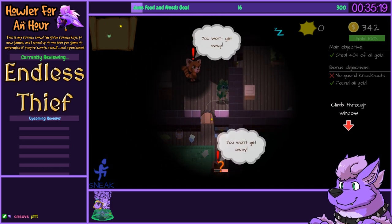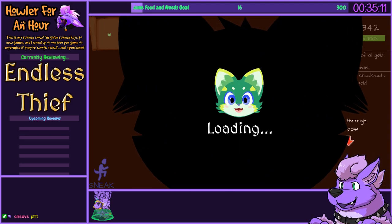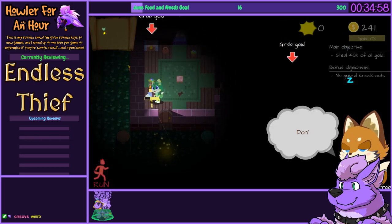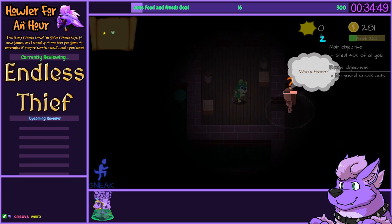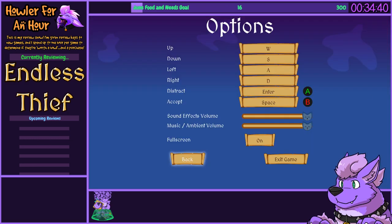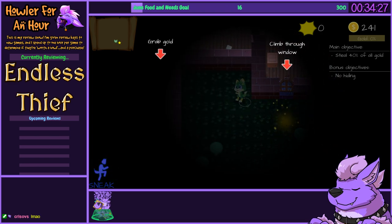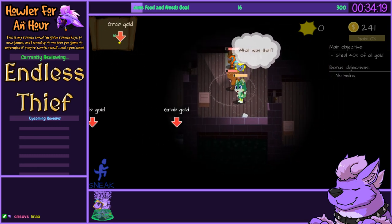Apparently I'm not allowed to save the person. I just couldn't knock that guy out. That being said, I think I actually kept the money I got. No guard knockouts — I did so anyway. I want to see what happens if I complete all the bonus objectives. That extra bit of challenge is nice, you know? Bonus objectives — no hiding. Okay, this means I'm allowed to knock people out. How nice.